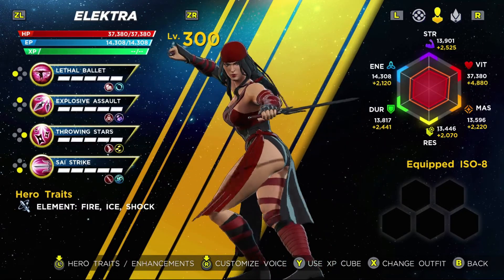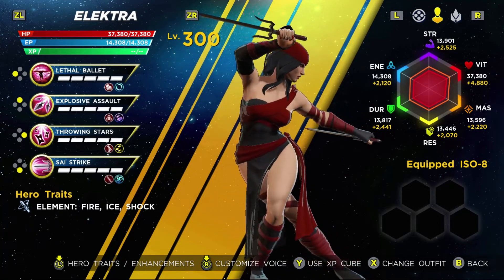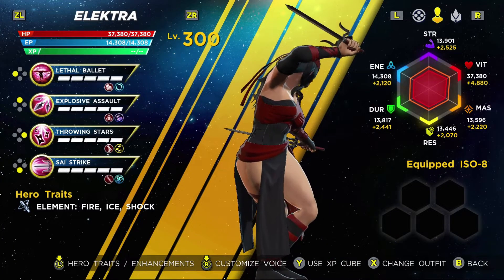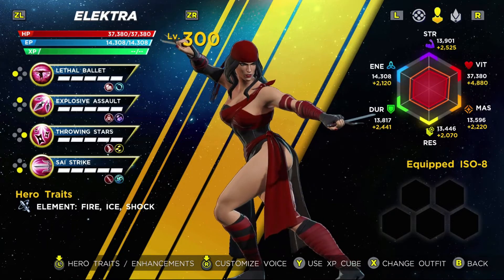For Elektra, I really like the outfit where her default outfit has the black accents to it — the dress is black and then the tie-ins that she has are still in that deeper red. I just feel like it makes her look a little bit more menacing and shows off her darker side a little bit better.